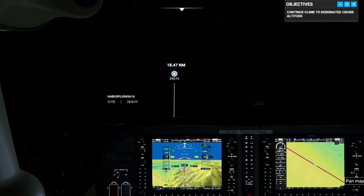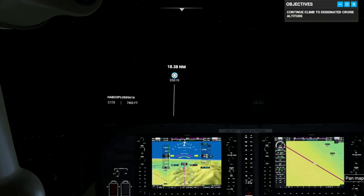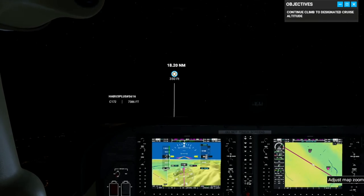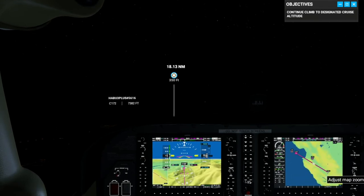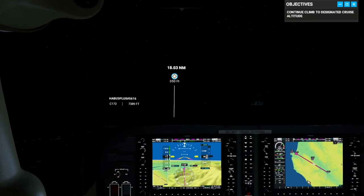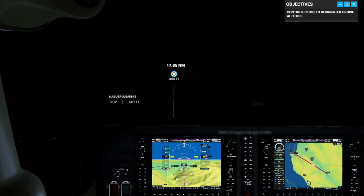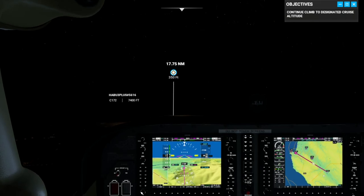Let's take the VFR map and zoom it out. You have to be careful using the wheel because it doesn't always apply where you think it's applying. You can get a sense for where we are in our journey. I think we're past these mountains enough to drop altitude, so let's get that process going.